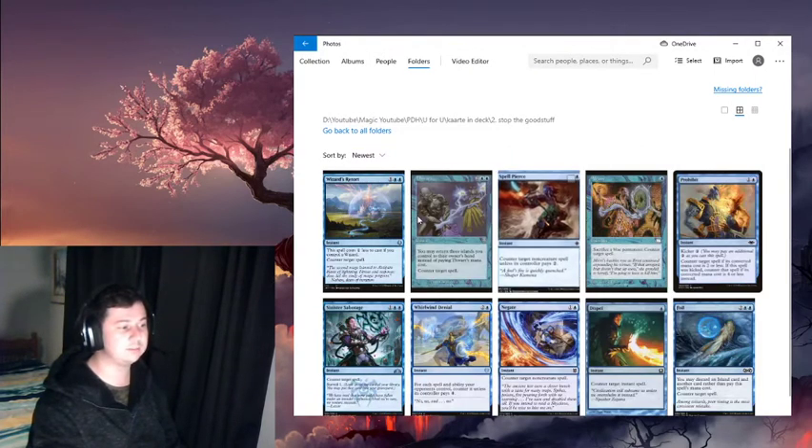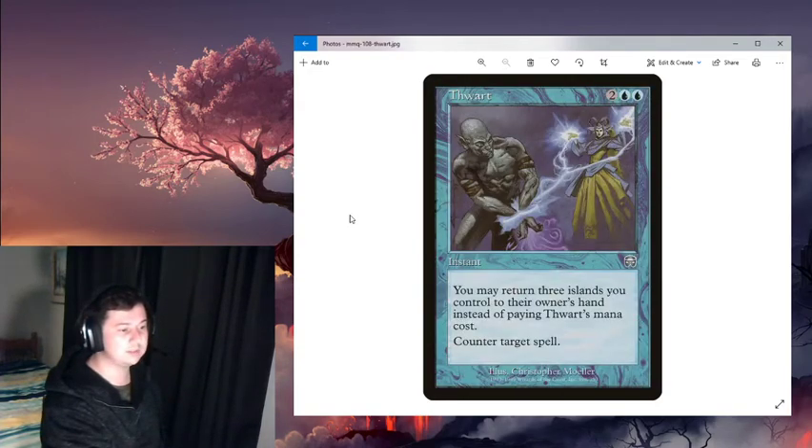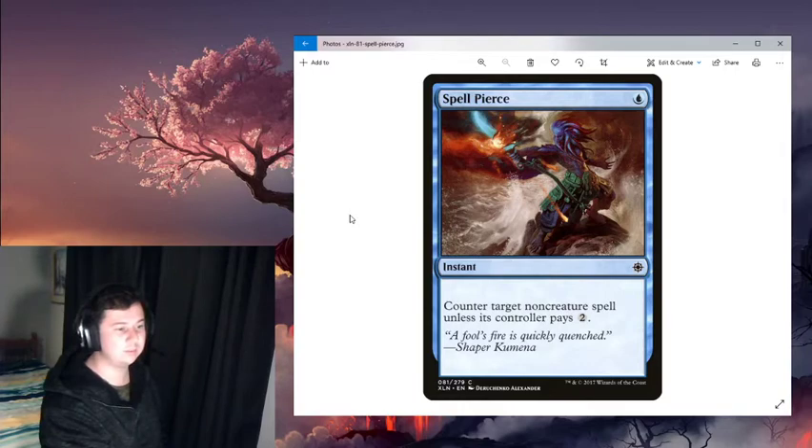Ways to protect the combo: Meloku is a wizard, so you can cast Wizard's Retort when she's on the battlefield for two mana and counter any spell. Thwart says you may return three islands you control to your owner's hand instead of paying Thwart's mana cost, then counter a spell for free. This deck has cards that give you no maximum hand size, and it's a very good card to protect your combo without worrying about having mana open.